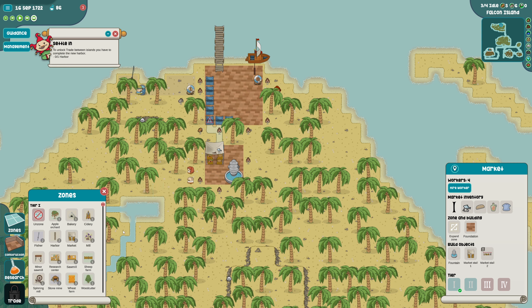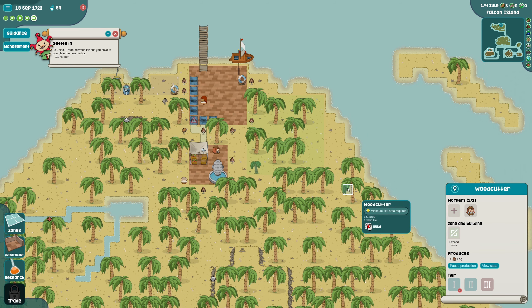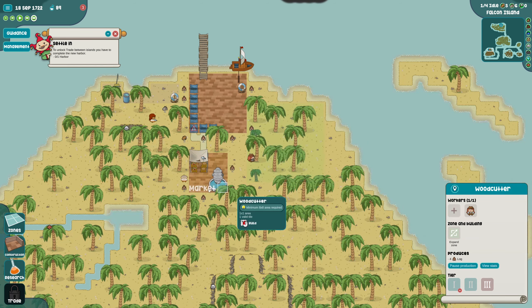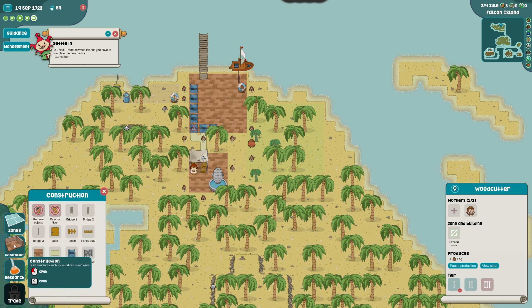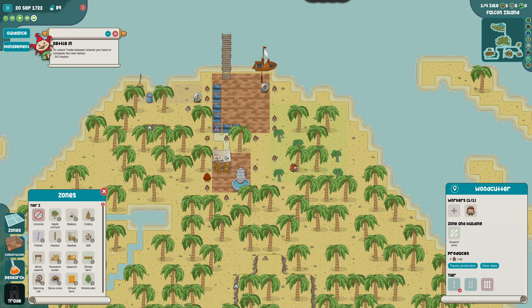All we have to do is set up a wood cutting place. I think we're going to do like an eight by eight if I can fit it - yeah, eight by eight will fit right in there. We'll get a worker in there, we're going to get a woodcutter so that we can start making wood, and then we can start finally getting some spices to ship back home.